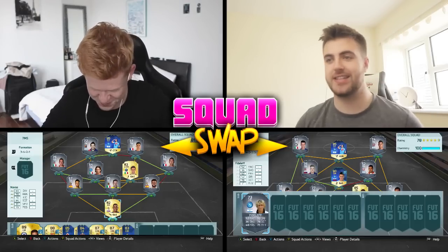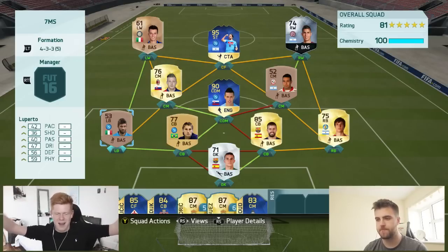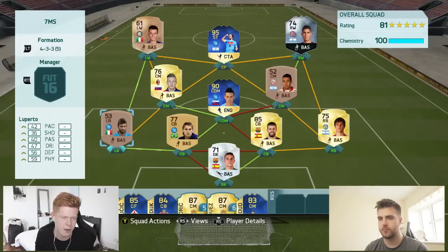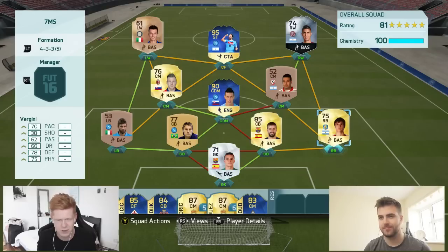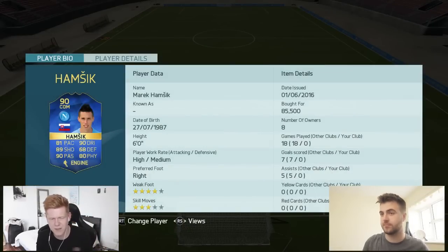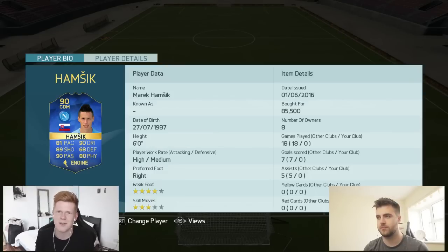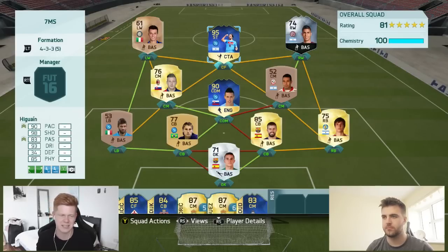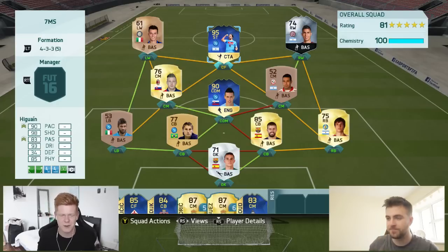Just like that I now have Curtis's team. In goal we've got Masip. The two centre backs are actually quite solid — PK stands out. We have Enrique as well. Left back Leperto has 42 pace — not looking forward to using him. Right back Gini just looks absolutely crap for a gold right back. CDM Marek Hamsek. Right wing Benitez, left wing Baldini, and up top Higuain. I'm excited to use this team — something a little bit different.